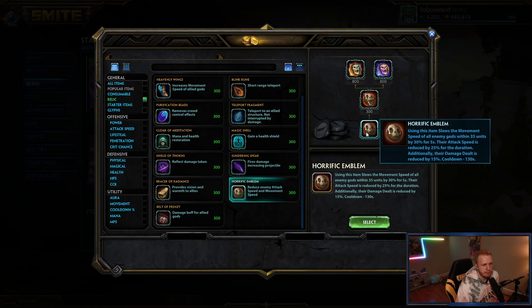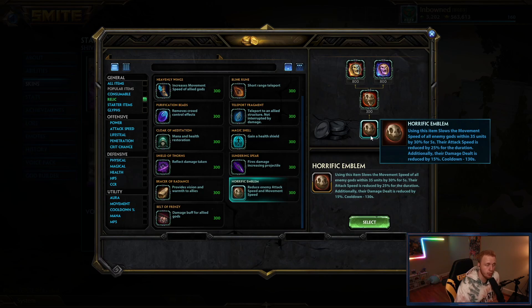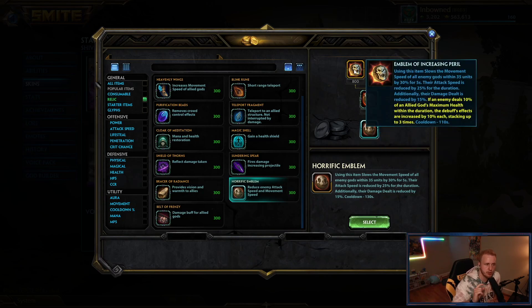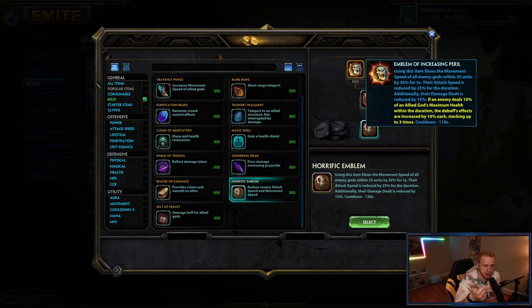Horrific emblem is the best level-one relic you can have for a 2v2 — it reduces their damage dealt, attack speed, and movement speed. At level one it's only a 30-second cooldown. Once you upgrade all the way to Emblem of Increasing Peril, if an enemy deals 10% of an allied god's maximum health within an iteration, the debuff effects increase by 10% each — movement speed reduction, attack speed reduction, damage dealt reduction — and this can stack three times. Emblem of Increasing Peril is probably the best late-game relic period. I actually think it needs a nerf.